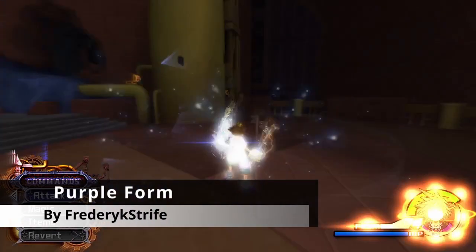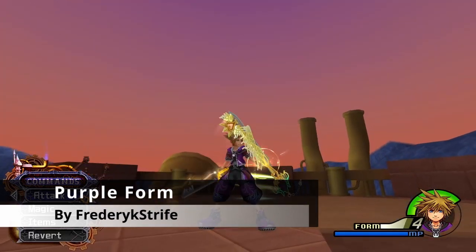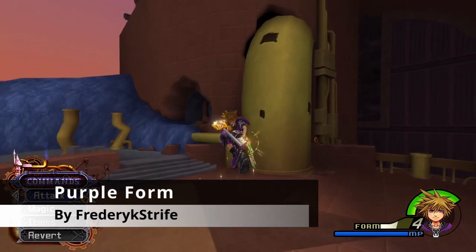Number 10 is Purple Form by Frederick Strife. This mod turns Master Form purple. Since Master Form is a combination of Valor and Wisdom Form, it makes sense for Master to be purple since red and blue make purple.